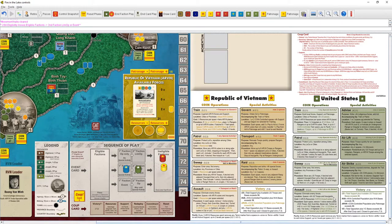Assault lets us eliminate enemy forces in any space with US troops and insurgents. Typically in COIN games you sweep in first, then assault next turn — a one-two punch. But it also gives insurgents time to move forces out or hide guerrillas back underground if there's a base. You play a cat-and-mouse game until you can get the right tempo ops.